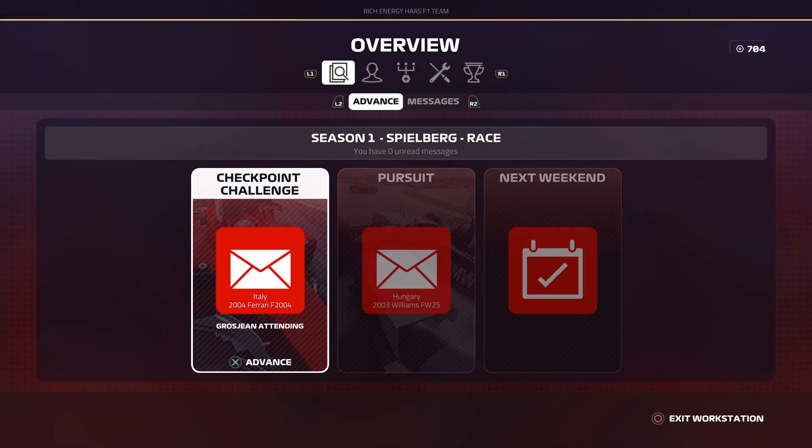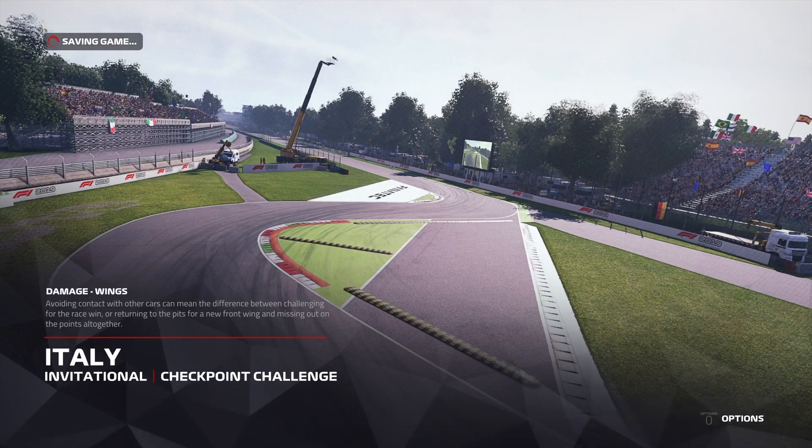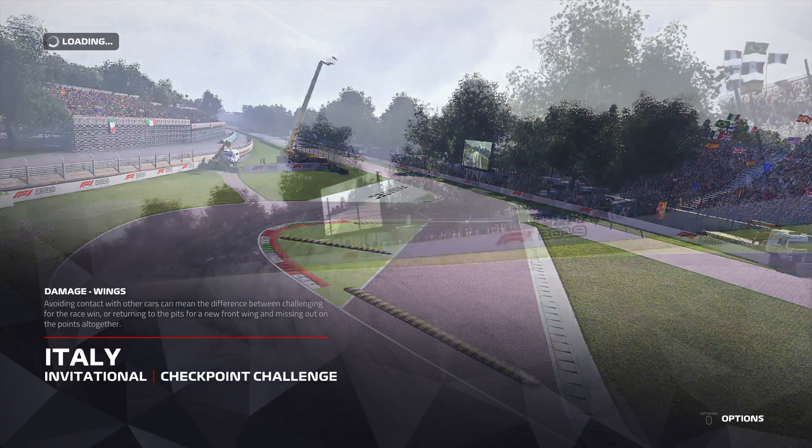Hi everybody and welcome back to some more F1 2019 here on this channel. This is part number 11 of my career walkthrough. Before we jump into today's episode, which is the British Grand Prix — my home Grand Prix — we've got this checkpoint challenge to do around Monza in the Ferrari F2004, one of my favorite cars.